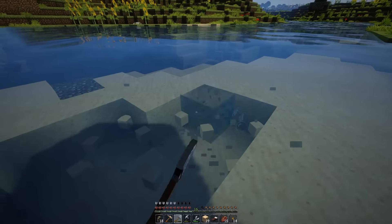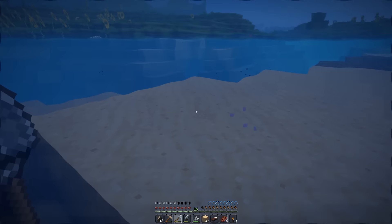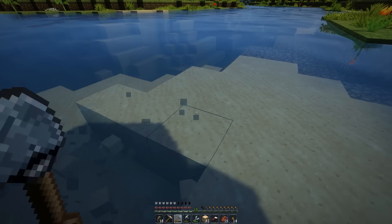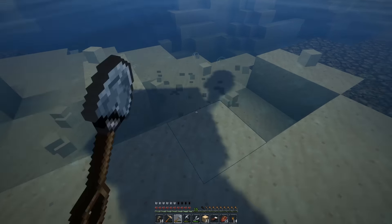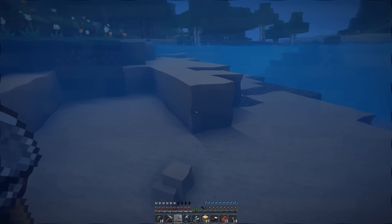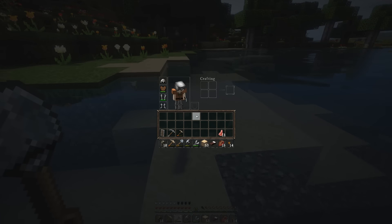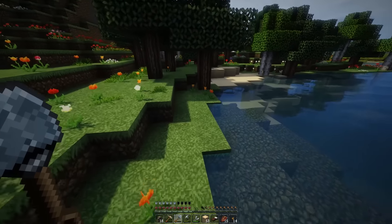It can look really patchy and lame. We're trying to complete the game, but we also want to have a pretty cool world that looks good. The last thing I want is to dig out all the sand and make this place look janky. Nice little bit of sand - that's one block of sand for every piece of glass, so I might need a bit more. Two stacks would be ideal, so let's go and get some from over here.